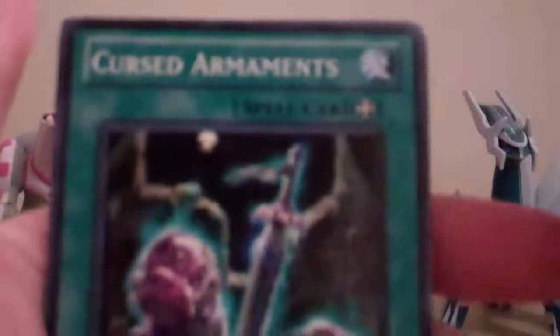We have Nature Reforced, Cursed Armaments, Anti-Magic Prism, and this is our rare: Hypno Corn. Weird. Earthquake Giant, Double Cyclone, Stronghold Guardian, Damage Eater, and Nutri Beans.